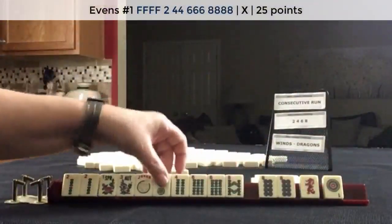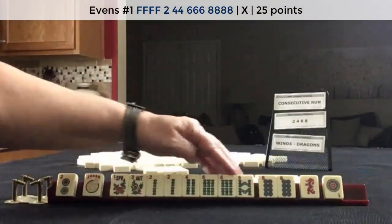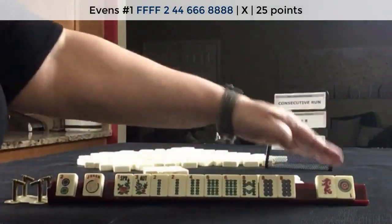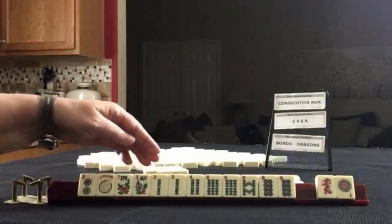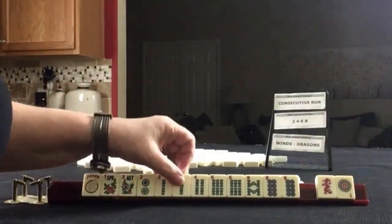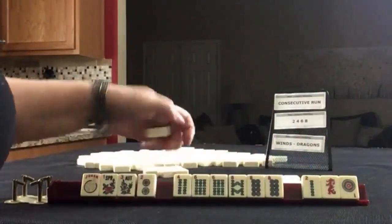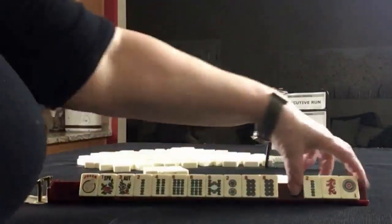We got the eight! Now the two, four, six, eight hand with flowers — we only need one two. So we'd have to let that go. We're on cross, so we have to pass three. Let's use the flowers and let a two go. This way we could still maybe play two, four, six, eight — or we could play two, four, six, eight. Let's pass these.